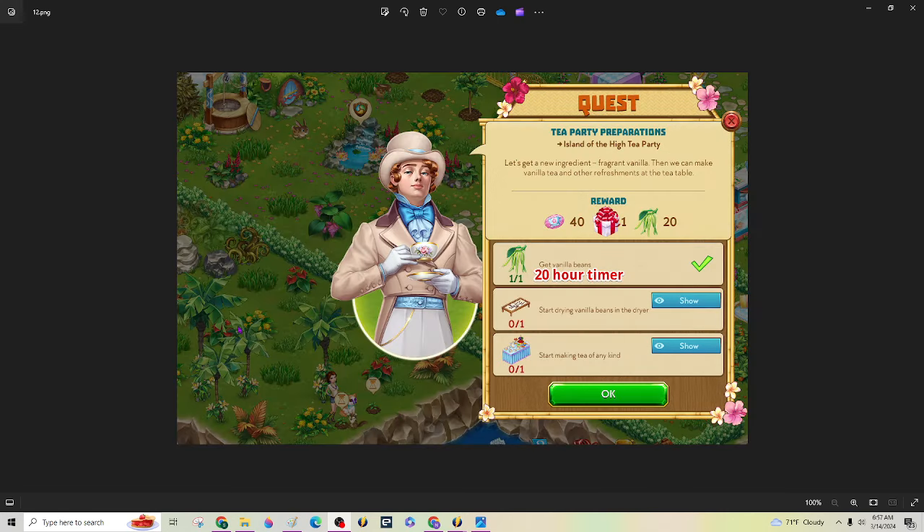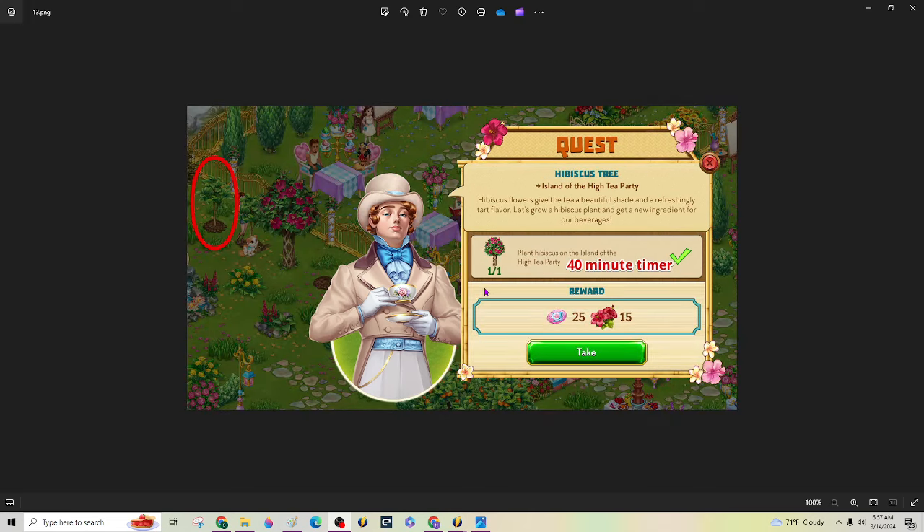Once you're over there, you'll immediately get a pop-up. You can see the vanilla growing on the palm trees — that's what you need to chop to get the vanilla and get it drying, and that vanilla is on a 20-hour timer. Then come over here along that little fence and plant your hibiscus seeds, which are on a 40-minute timer.